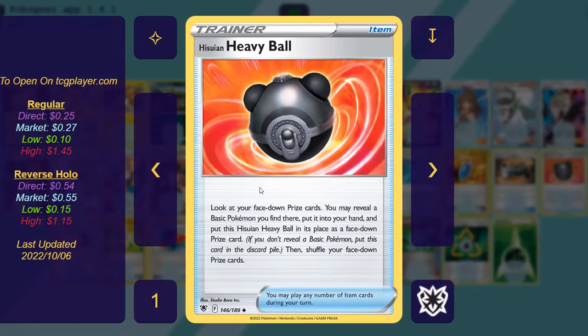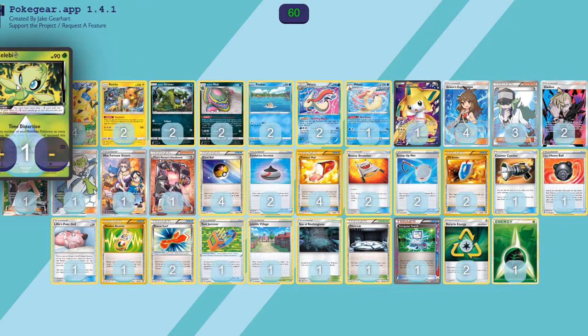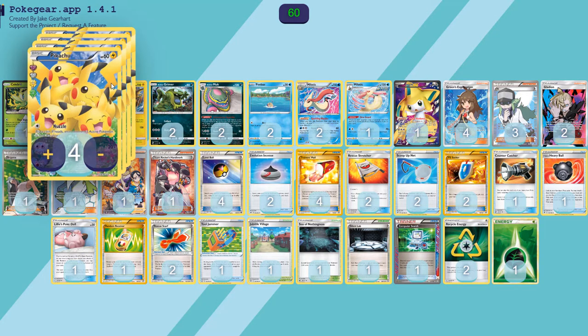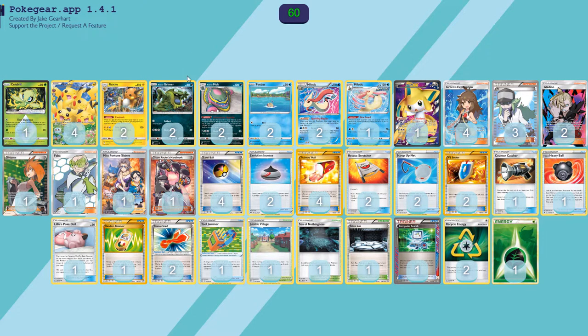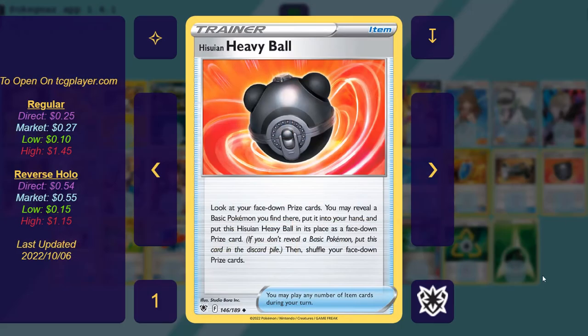One copy of Hisui Heavy Ball: look at your face-down prize cards, reveal a basic Pokemon you find there, put it into your hand, and then put the Hisui Heavy Ball in its place as a face-down prize card. Just like Gladion, this is important because you need that Celebi out of the prizes. You're going to want like three Pikachus, two Grimers, and two Feebas. Hisui Heavy Ball is a great addition to the deck that came out recently and it's definitely been helping out in a lot of games.